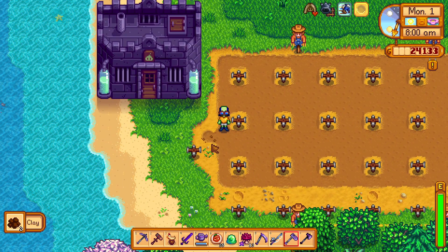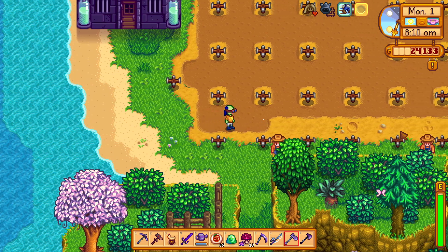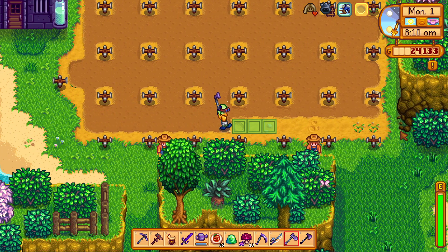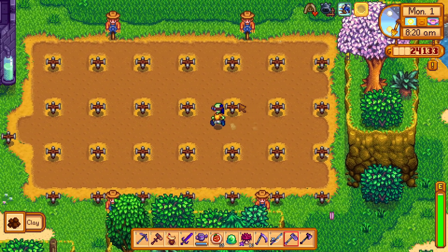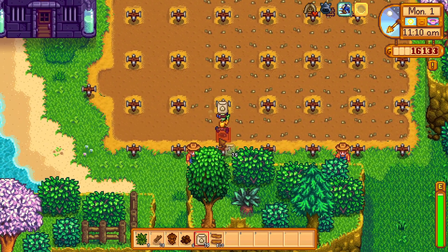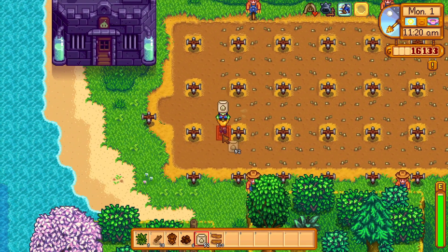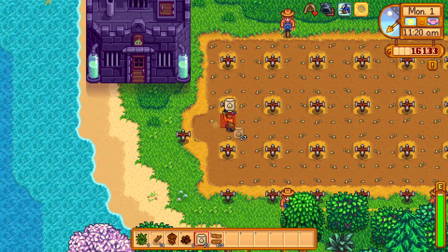There is only one area that allows sprinklers on the beach farm, and it's this area that I am currently digging right here. It's a small plot of land that is covered by trees that you have to chop. If you want to use sprinklers on the beach farm, you need to upgrade your axe tool, and then you can use the axe to chop away all the trees that are covering this soil.